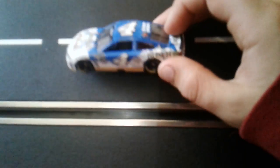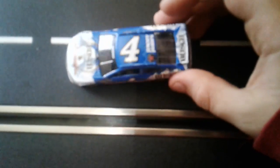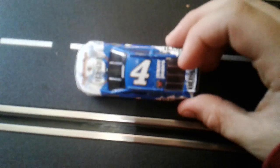The first car we're going to get into reviewing is the 4 BUSH car. Now, this car should be on a stand, but you can unscrew it. Viewer discretion is advised for two of these cars because they have beer logos on them.